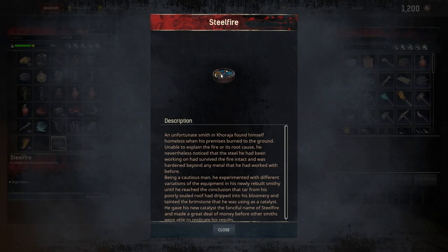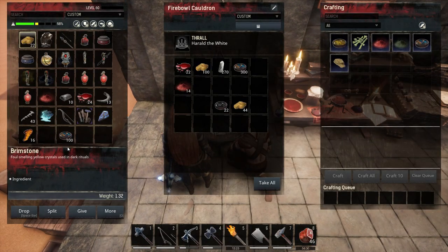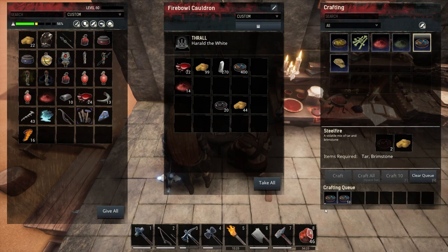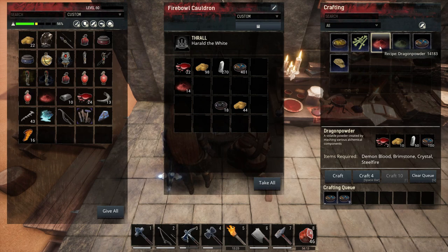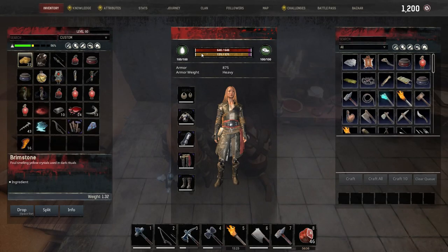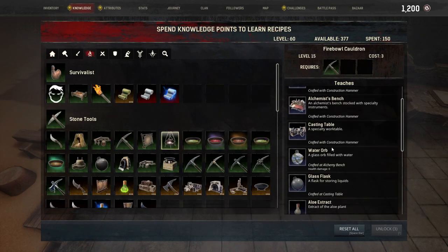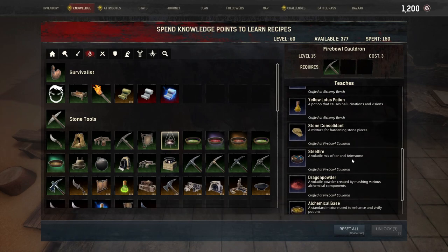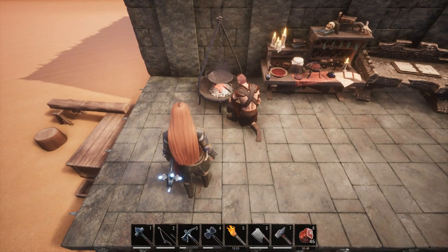To get Steel Fire, it's easy — it's just not easy to get 100 for each Dragon Powder, but still pretty possible if you start at an early stage of your gameplay to collect this ingredient. Capture an alchemist thrall or build a better Fireball Cauldron to craft Steel Fire faster or decrease the Dragon Powder crafting cost. With 2 Tar and 1 Brimstone, you can easily make Steel Fire at any Fireball Cauldron after reaching level 15.